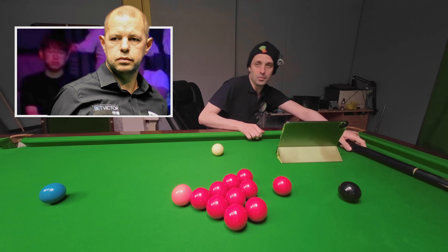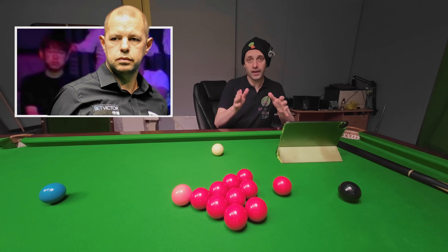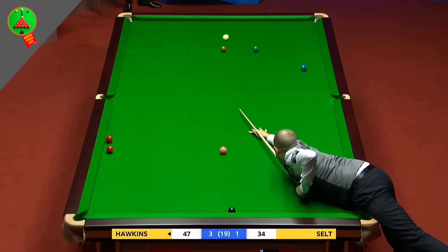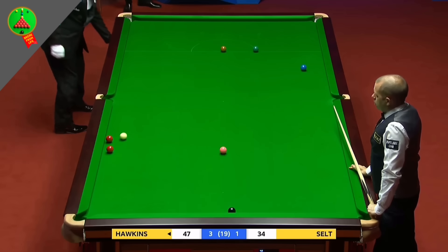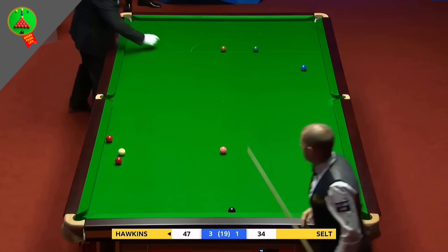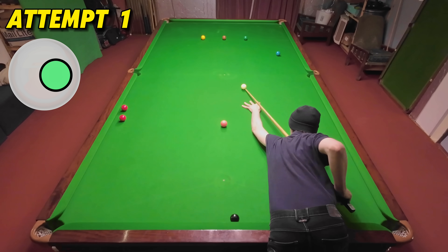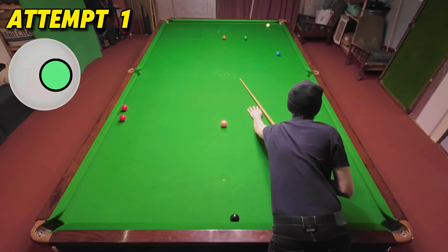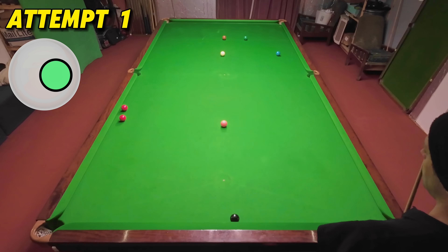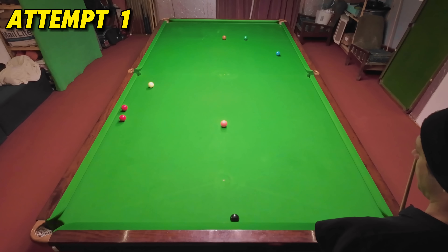Staying with the 2021 World Championships next as Barry Hawkins has got this tough yellow but not only does he manage to pot it, he also controls the cue ball around two cushions and makes a perfect cannon on the red bringing it into play. Barry then goes on to win this frame and eventually win the match 10-3 against Matthew Selt.